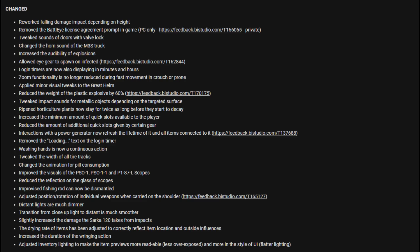Applied minor visual tweaks to the great helm. Reduced the weight of plastic explosives by 60%. Tweaked impact sounds for metallic objects depending on targeted surface. Ripened horticulture plants now stay for twice as long before they start to decay.